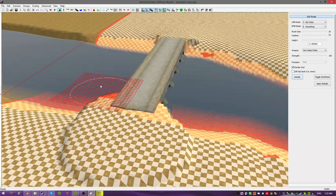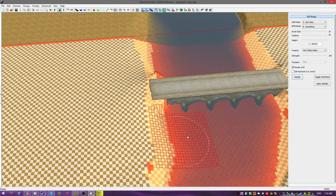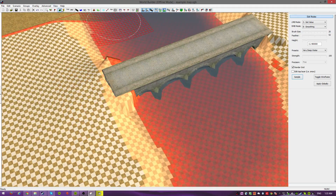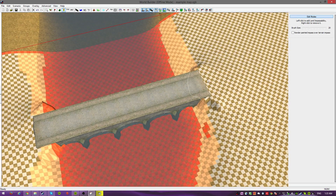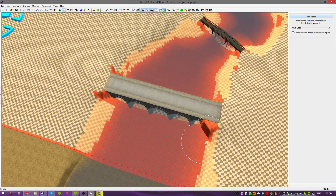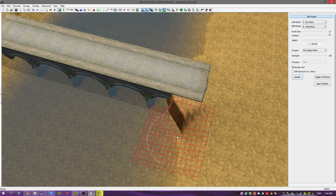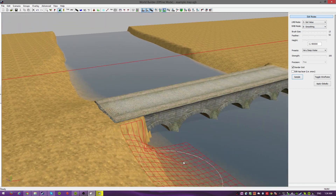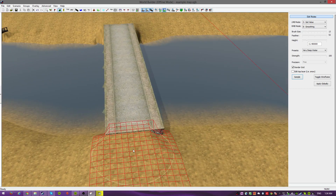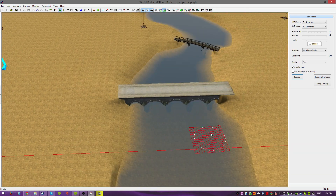I don't think infantry can cross this, but I'm pretty sure vehicles can cross this right now. We have the same problem as before — we have the little yellow inhibitors on one side. So on one side units can cross, but on the other side units can't. So we fix that. We will regenerate the cap menu. Good, looks great. So we have a big bridge, a small bridge, and we have a river.